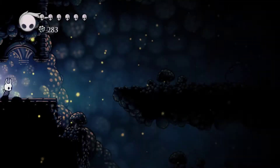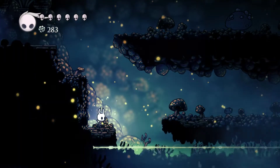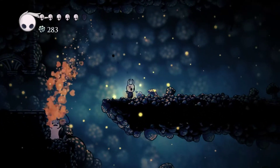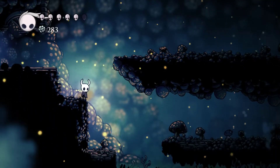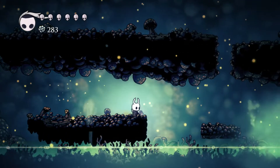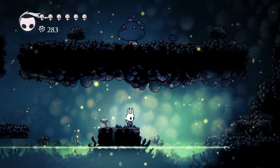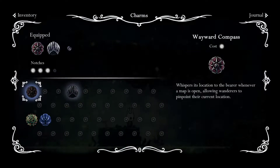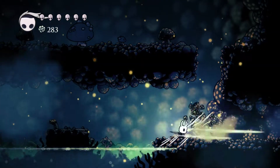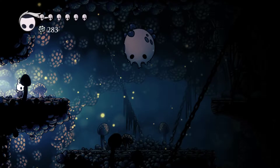What's that — is that a hot spring? I think that might be a hot spring sign. I can't use the charm notch until I get another bench. I guess I'll use Thorns of Agony — I don't know, it throws me off a little bit because it adds a delay to some of my actions.